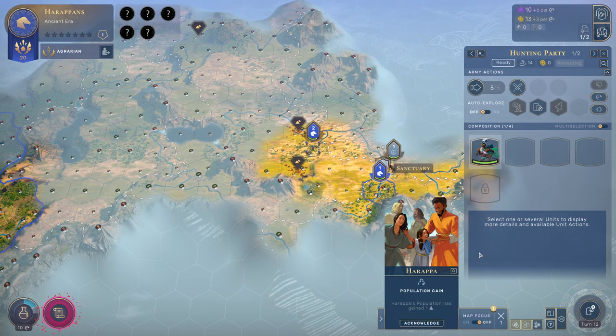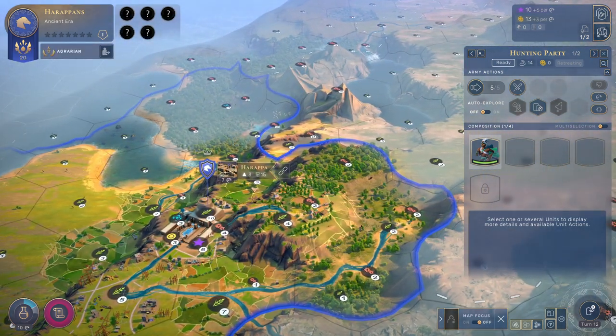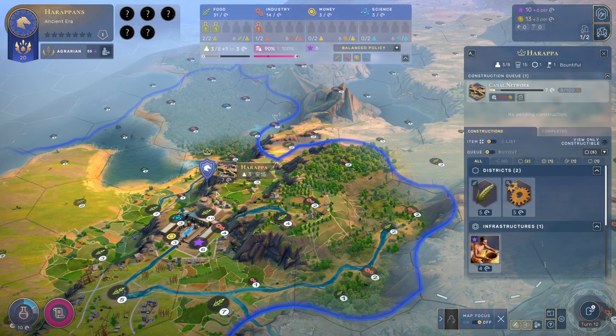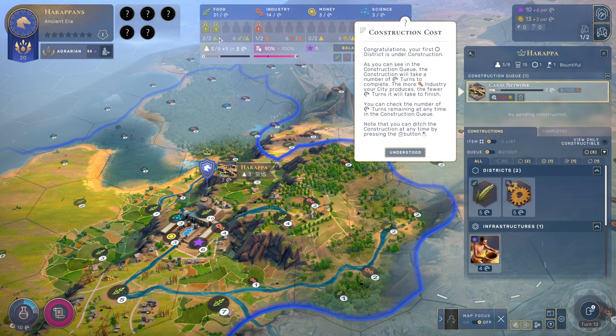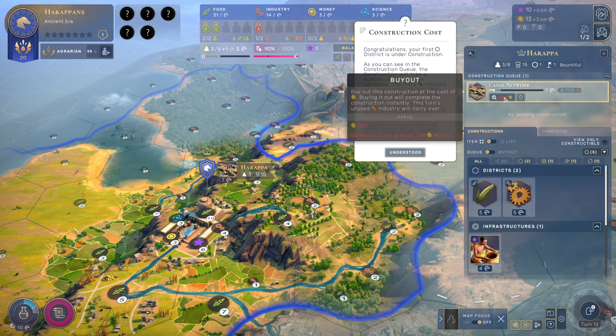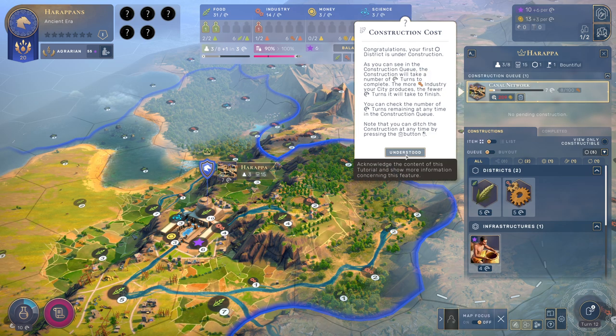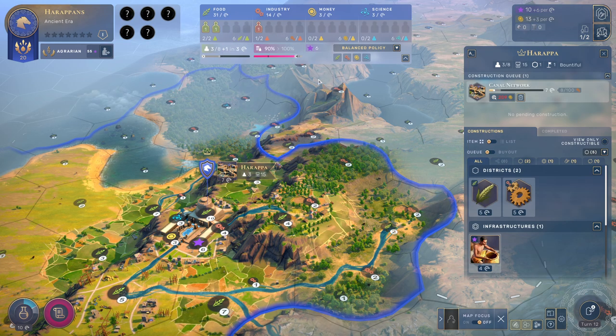That was a long turn. We have an extra population because we make a lot of food. We now have two people on food and one working on industry. Your first district is under construction, as you can see in the construction queue. The construction will take a number of turns — the more industry, the quicker it will be finished. You can also buy it out with money. It takes seven turns to build, and that is completely fine. In three turns we get another population and they can also work on industry.